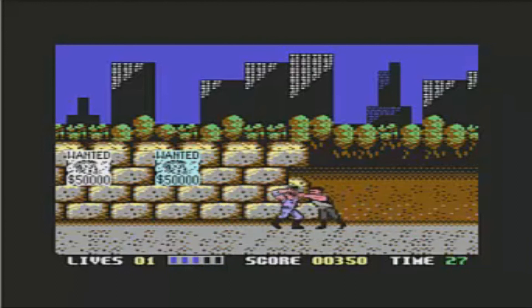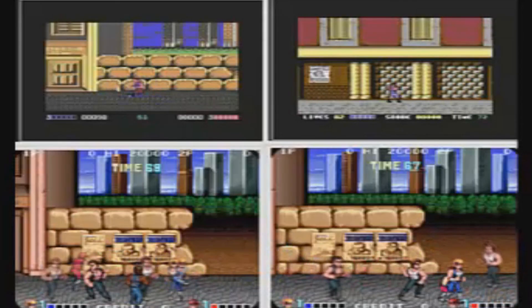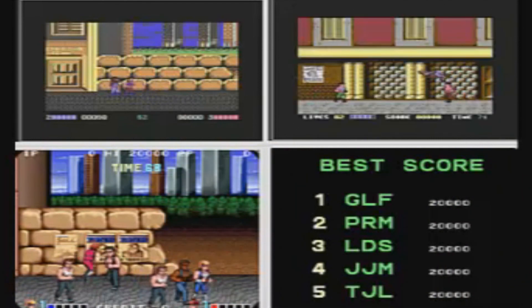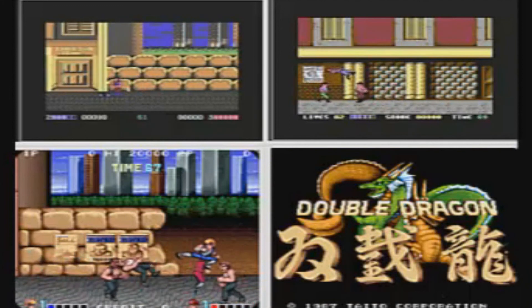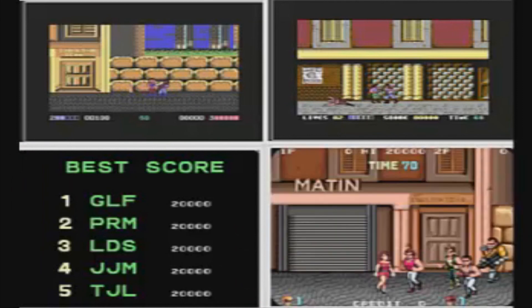Here's a quick comparison: on the left you've got the Melbourne House version, on the right the Ocean version, and below you've got the arcade. It's not a bad attempt but it's just hampered by the controls, and graphically you're either going to have odd graphic stuff going on or you lose the two-player mode. Anyway, that's been C64 Double Dragon — probably more Double Dragon next week. Don't know what system it'll be on, but it probably won't be the NES. Thanks for watching.